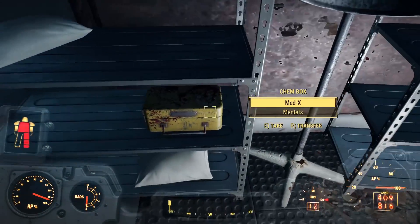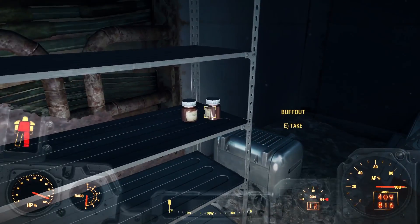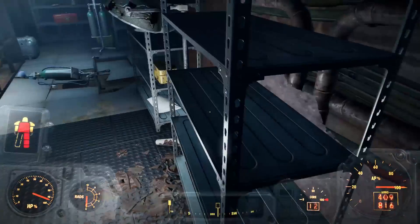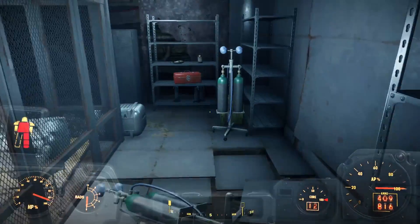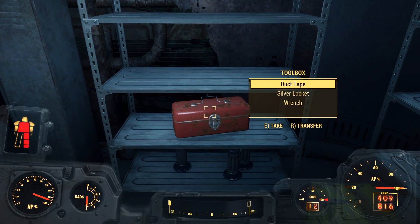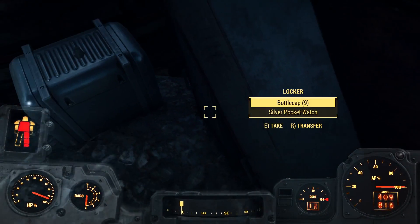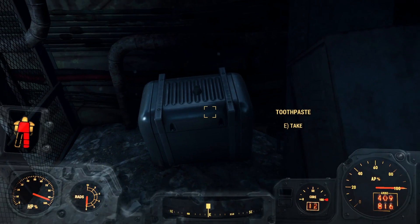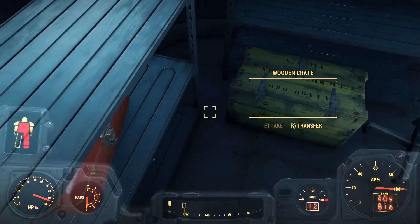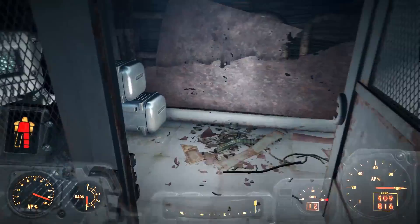Let's see what's in there, shall we. Chem box. Let's go here — buff outs are there, those are useful. Nothing over here. Pillows. Rad-X. Bottle caps and other stuff. Nothing here — oh wait, bottle cap there. Toothpaste, I guess I'll take. That was it.